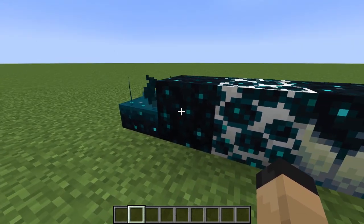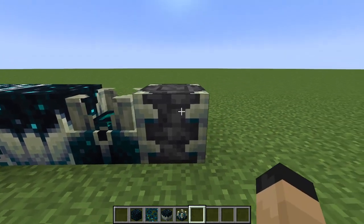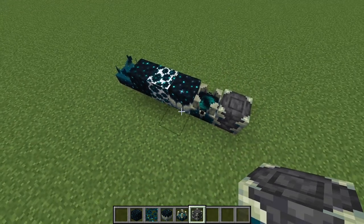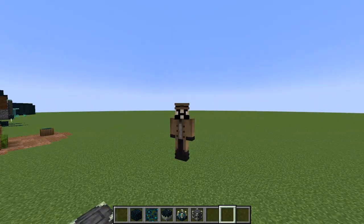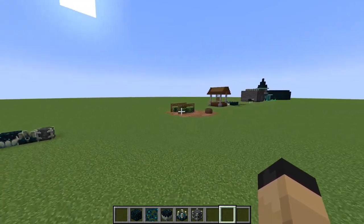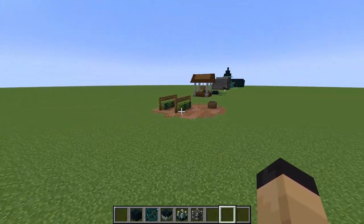As you can see we have the Skulk Sensor, the Skulk itself, the Skulk Veins, the Skulk Catalyst, the Skulk Shrieker and Reinforced Deep Slate. All of which have very unique textures that I think would be cool to build with. So that's what I've gone ahead and done — I've actually made a few little build ideas, mockups, whatever you want to call them, that I will be going through and showing you.